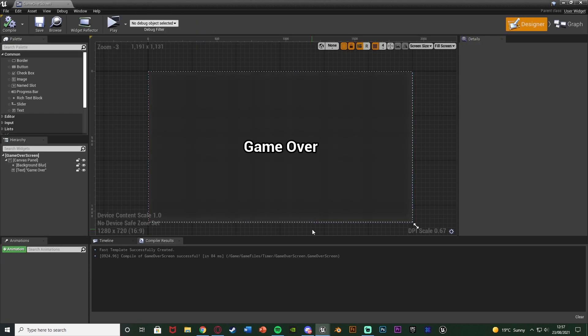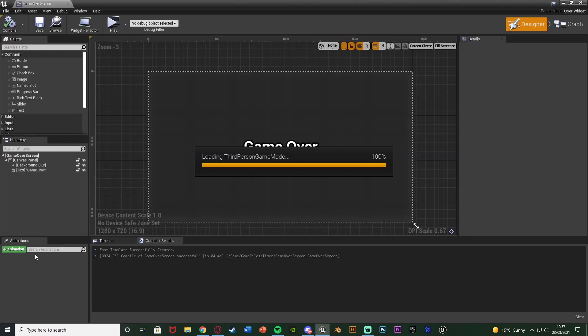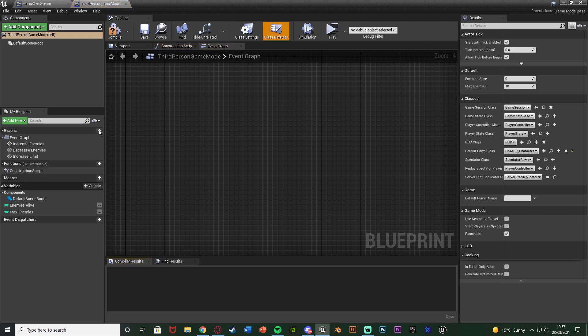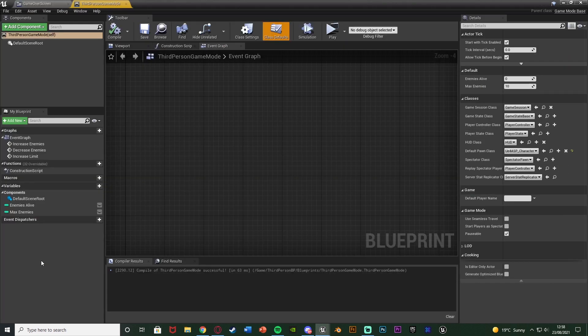Let's close that — we'll come back to this widget later. What we need to do now is create the actual timer to update this variable. I'm going to do that in my game mode blueprint — content > third person VP > blueprints > third person game mode. Use whichever one you're using. To find that out, go to window > world settings, and where you have the game mode override press the magnifying glass.